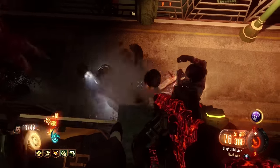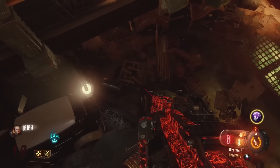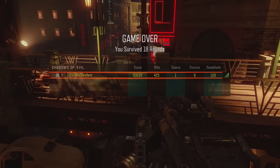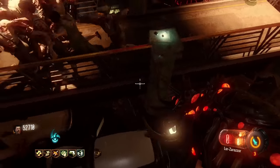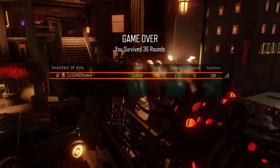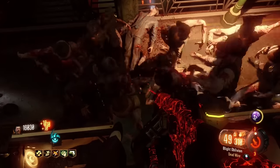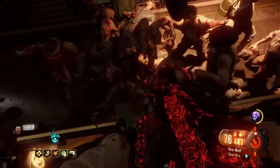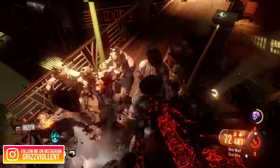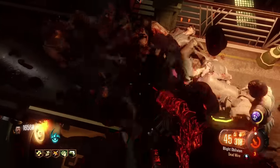The nice thing about this glitch is the reliability. You want to pay attention and not move too far to the right — over here on the right side of these cars there are game-over death barriers. Just stay right on top of that pillar and you're never going to hit a death barrier. As you're hitting the mystery box, getting good weapons, pack-a-punching, getting your gobble gums and perks — this is a glitch you can keep hopping into and keep upgrading all your stuff.